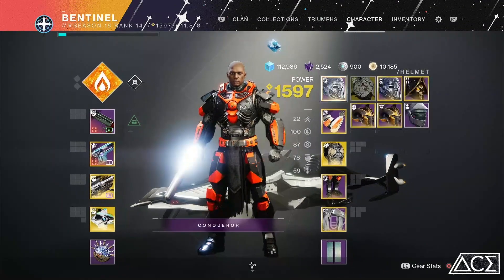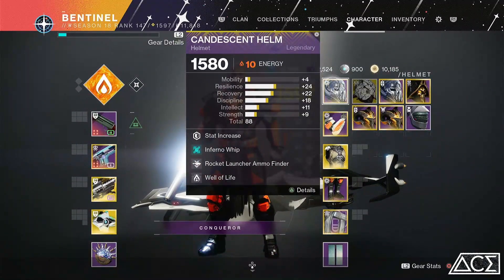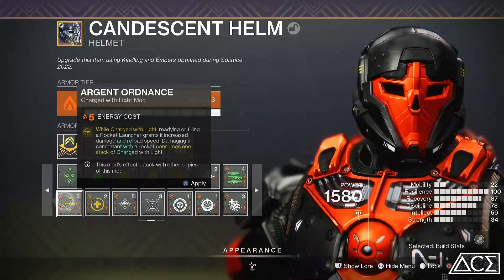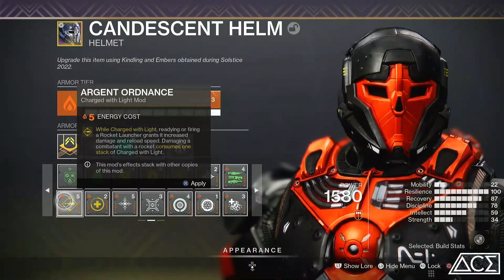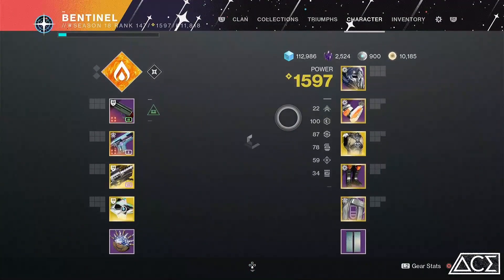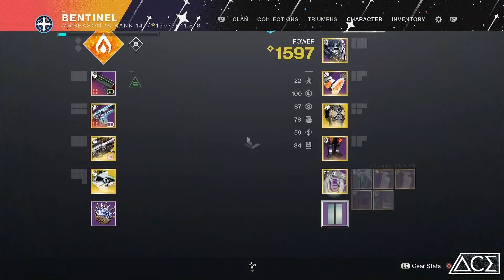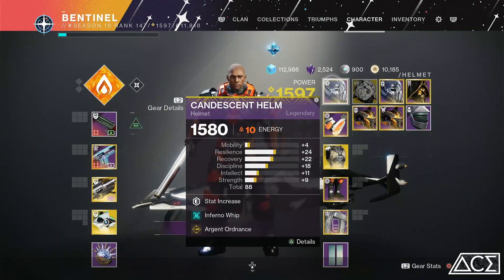Now there are variations to this build depending on what you want to spec into. If you want to keep it a nice, even all-round balanced class, go for this. But if you want to spec into your rocket launcher, get rid of Rocket Launcher Ammo Finder and go with Argent Ordnance while charged with light — readying or firing a rocket launcher grants increased damage and reload speed, and damaging combatants with a rocket launcher consumes one stack of charged with light. That bit's crucial — as long as you don't fire, you're good. What we'd do is take away one of the Heavy-Handeds, put an Elemental Charge there, add a Rocket Launcher Scavenger, and change the other slot to a Well of Life. Not only can you send your hammer into the distance, you can also get a nice solid rocket launcher boost.